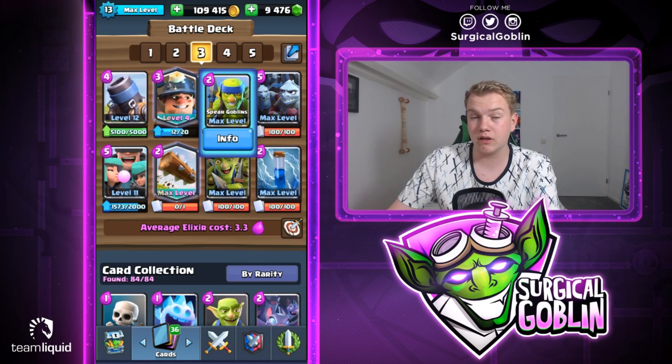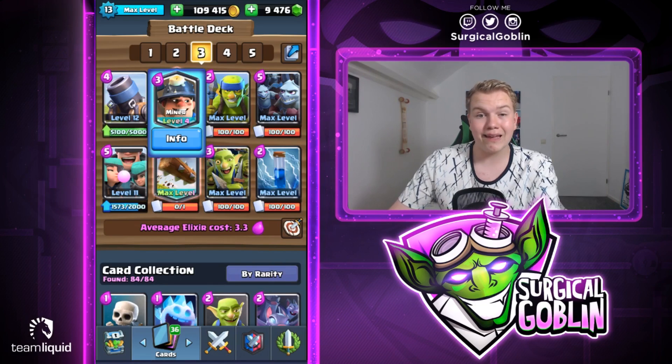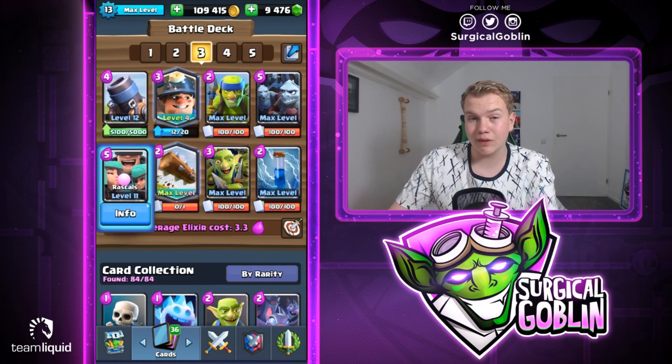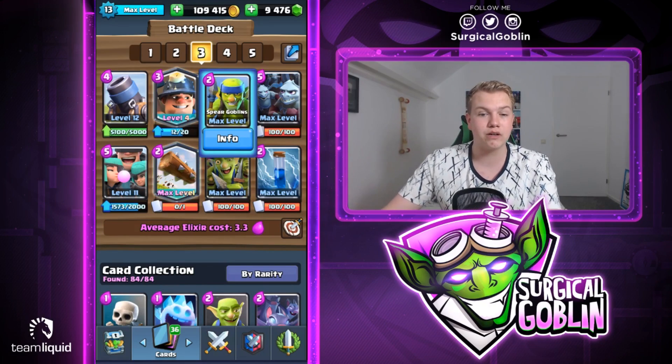It's actually a bait deck because we have minion horde, spear goblins, goblin gang, and rascals. We do have two spells but not a big spell like a rocket or fireball — we have two small spells: the log and the zap. The miner is a tank and is really handy — he can deal damage to the tower, tank for a minion horde or goblin gang, take out an elixir collector, and even help on defense. But the rascals are just so powerful with such good synergy. They can bait out a zap or the log. If the opponent has a zap and a poison deck, they're kind of forced to poison the rascal girls, which lets you punish with a minion horde. This deck has crazy synergy, and even against triple-spell decks, you always have units to get spell value against. Let's just hop into the first match!